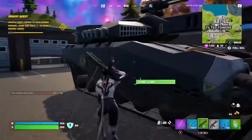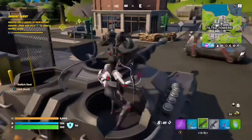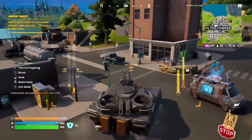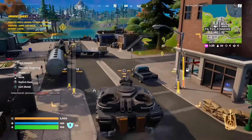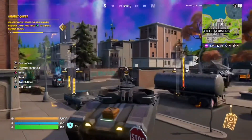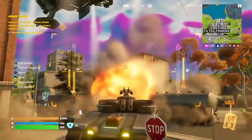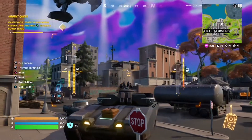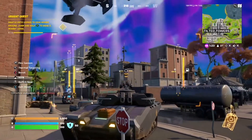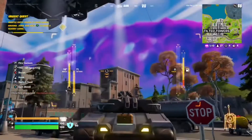Now we have this new update with these new tanks. Let's see what we can do with this — looks like a turret on the back and then two other sides. So you can drive it, and I'm pretty sure you can shoot out of it. This is gonna do some damage to enemies. Wow, this is pretty powerful.